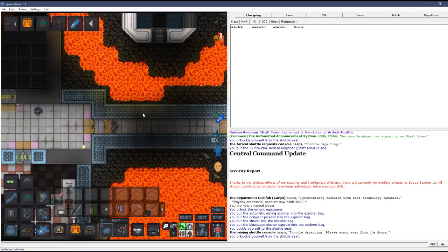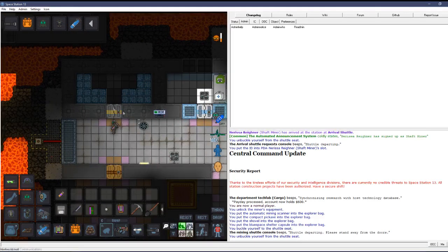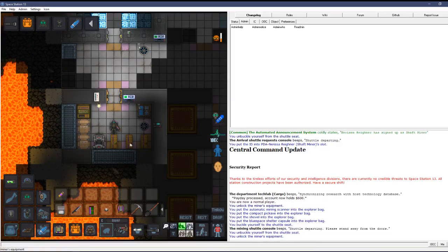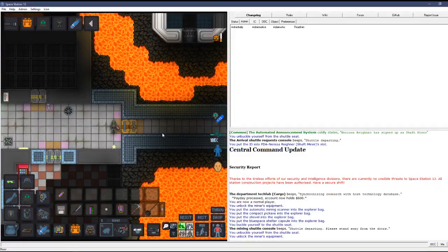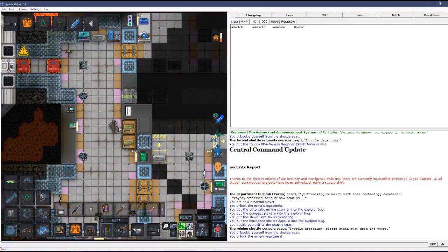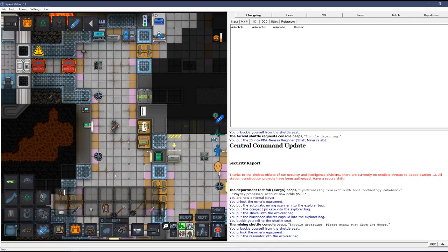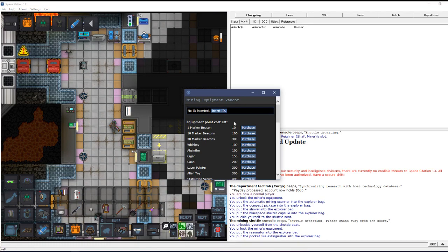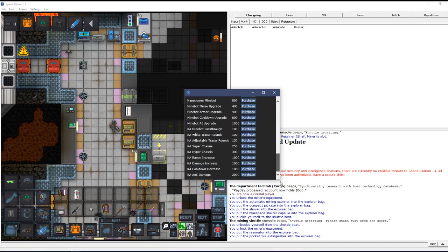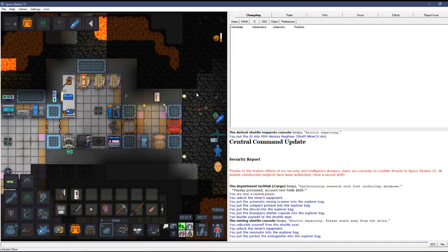There's a kitchen for food, a med bay that isn't super well stocked, and more mining equipment out here. You start out with a mining voucher in your backpack — pop that into one of these machines and you can get a free kit. The resonator kit might be good. There's also a vending machine where you spend mining points, basically a currency you earn for getting ore.